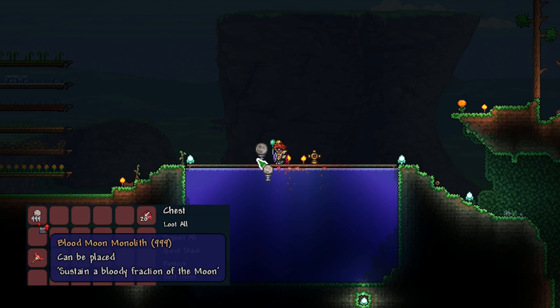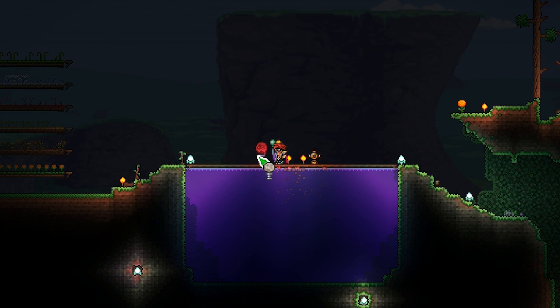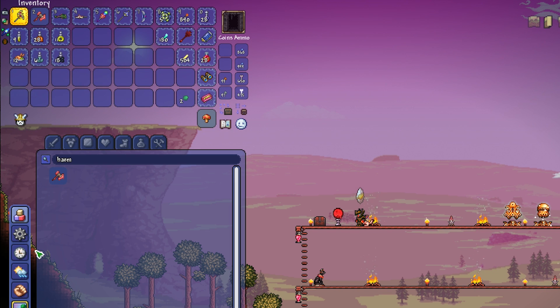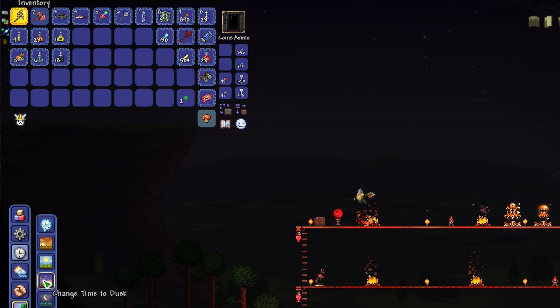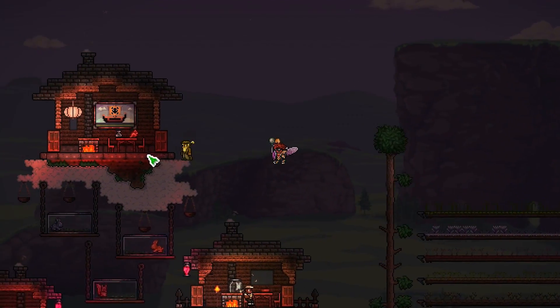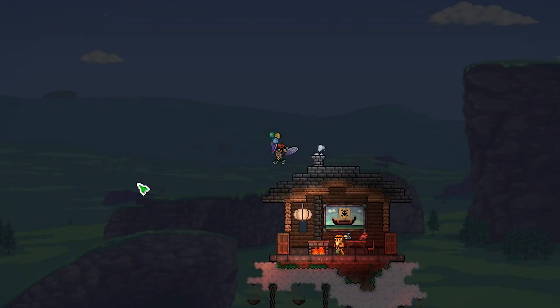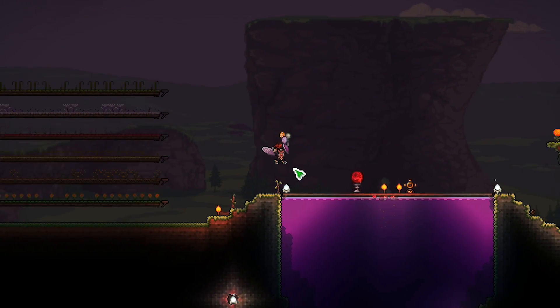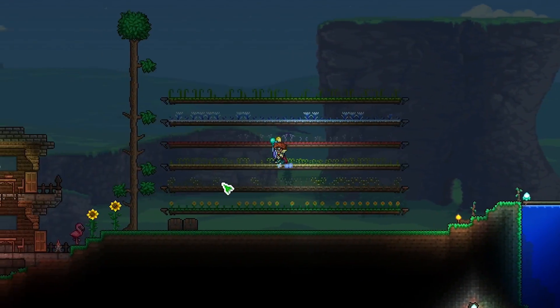Next we have the Blood Moon Monolith, which is a visual item that drops from the Dread Nautilus. It toggles on the visual appearance of the Blood Moon, changing the water, the grass colour, and the general colour of the scenery to match a Blood Moon. This will also work during the day. It doesn't affect enemy spawns and you cannot fish up enemies while it's active — it is purely a visual item that creates a Blood Moon appearance for a small radius, so it will definitely be popular with builders.